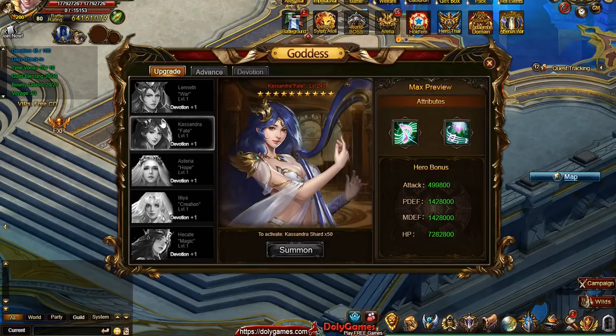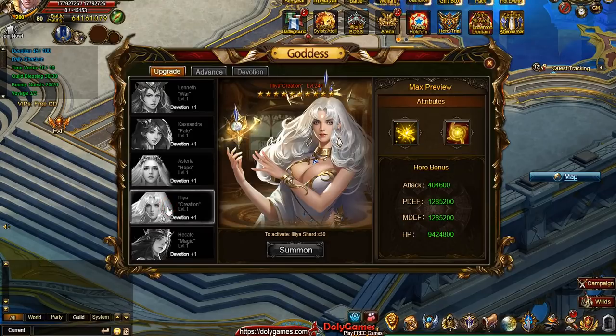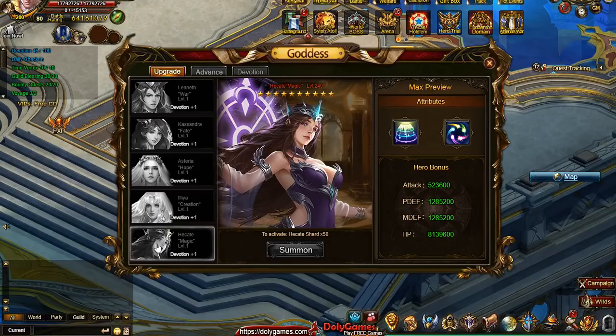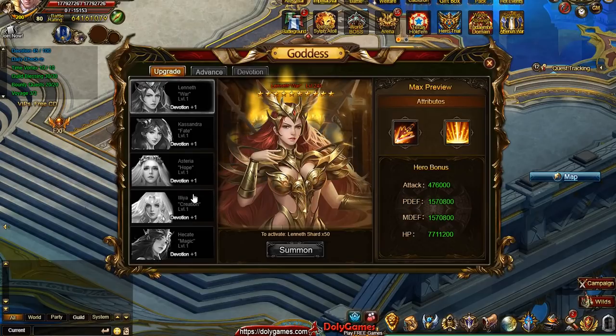In terms of stats, the first goddess and second are similar-ish, with the second having slightly less stats. The third goddess, Hustaria, has over 10 million in health but less defense. The fourth — I don't know how to pronounce it, maybe Ilya — also has almost 10 million health but proportionally less attack and defense. Hekate has the most attack but a bit lower defenses. I'm guessing the totals are the same — just a different distribution of stats.